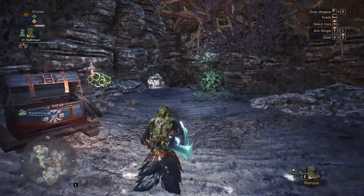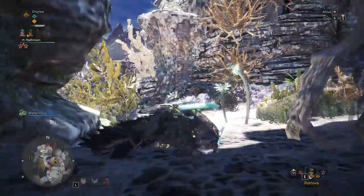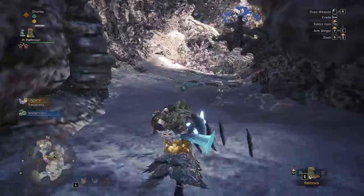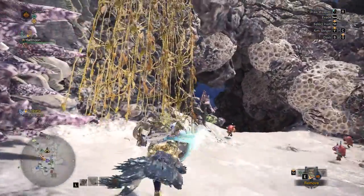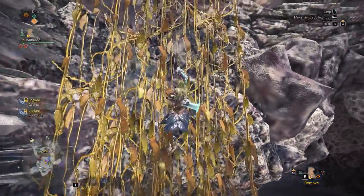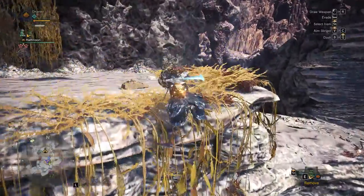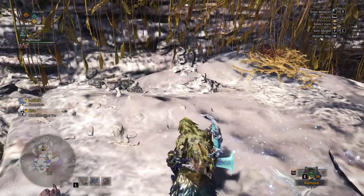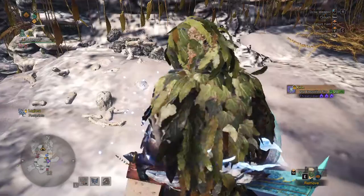Now I'm going to put on my ghillie mantle and I'm going to run right out the door here, right out the cave, and turn left. You'll see some Gajalaka out there, which they don't mean nothing. And to the left of them you see a vine — that's where you want to go. Just climb up the top of the vine and drop right down. And here is a tempered Kirin track. It's always here. No investigation.